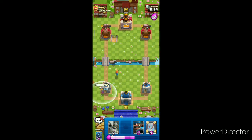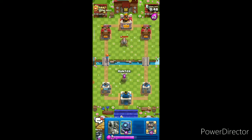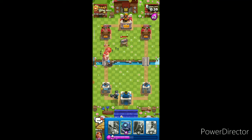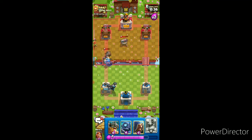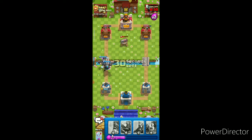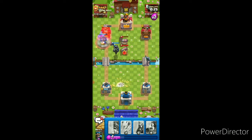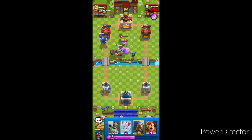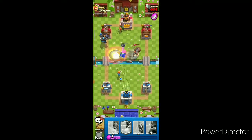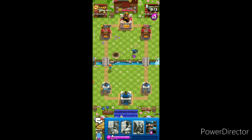Tower damage — let's throw Arrows on the Goblin Barrel. We can use Hunter, then go Mega Knight in the back. Since his Mighty Miner is out of cycle, we can go with the Mirror. I'm going to go with Mini Pekka — he just wasted his Spear Goblins. Okay, we got lots of damage.